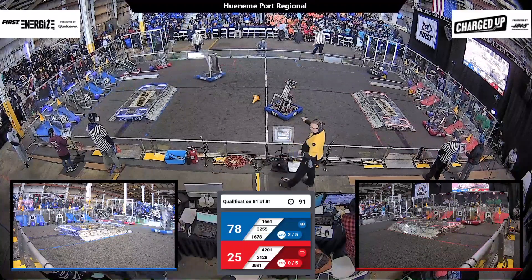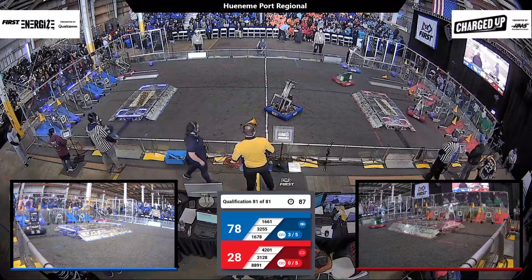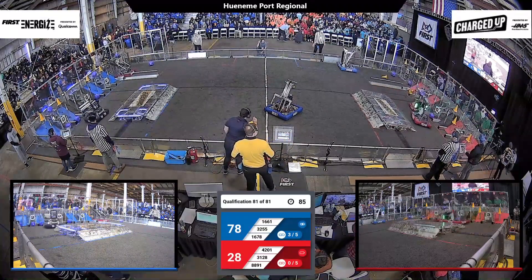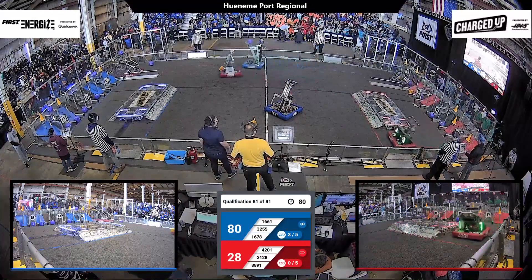The Red Alliance has a little bit of a deficit to Blue. However, both teams can still take this match, and 4201 is helping reduce that deficit. They've got a cube in hand and they're going to score it on the hybrid node.